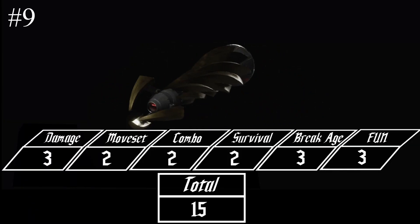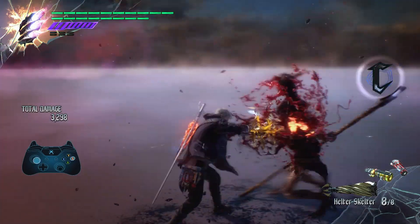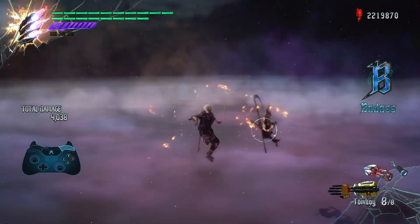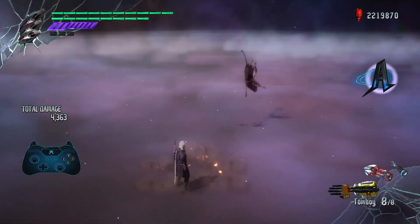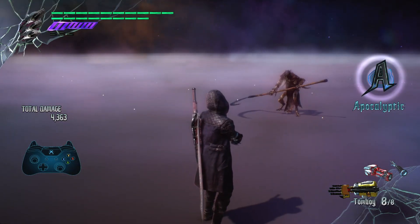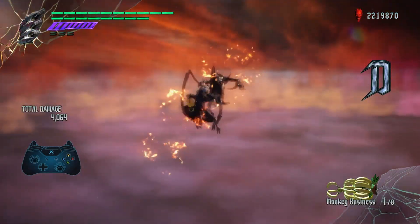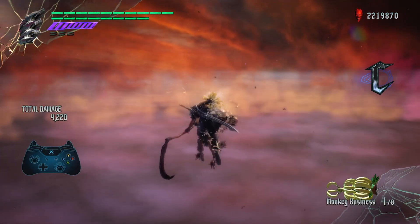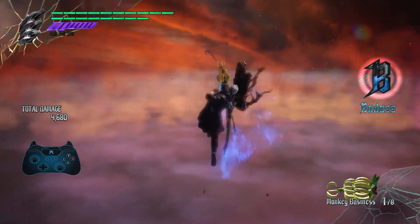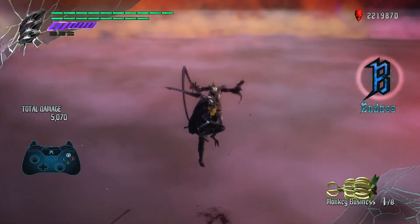Number 9: Helter Skelter. Helter Skelter is a lot of fun but it's very limited in what it can do — you drill, and you drill. You can use your knuckle arm in it, as well as the breakage move to launch people high in the air and do some combos. Same with Monkey Business — it's the exact same thing, does the same amount of damage. I'll leave a link to my old video if you want more information on it.